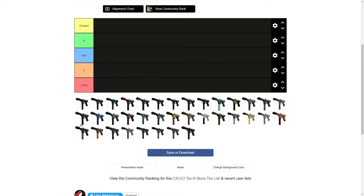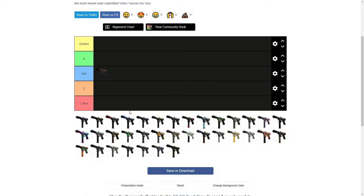I've got CSGO Stash on my phone too because a lot of these look so similar I just have to look up the names. Starting with the Red Quartz — this one ain't too bad, but it's a very average-looking skin. Not too shabby, not too bad. It's going in Mid.